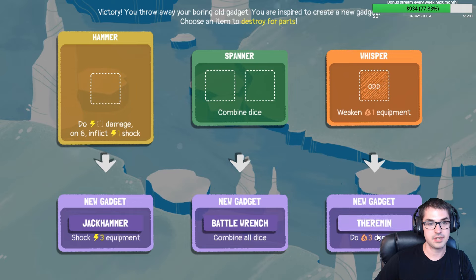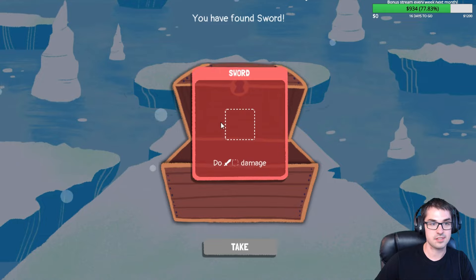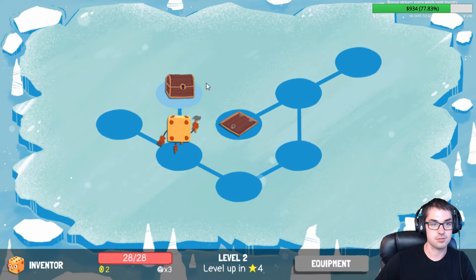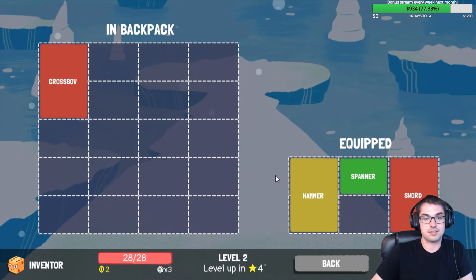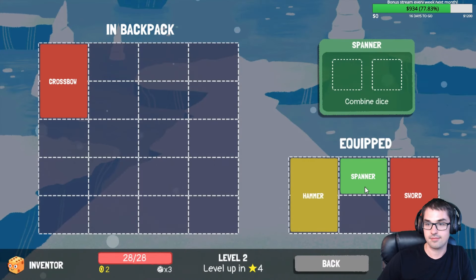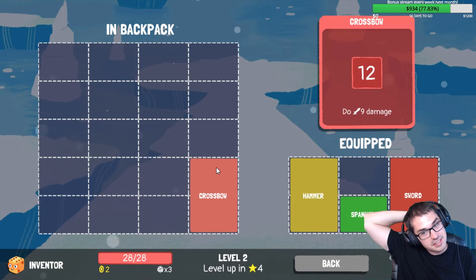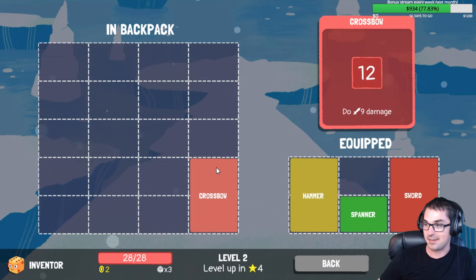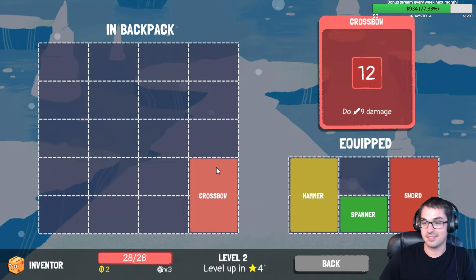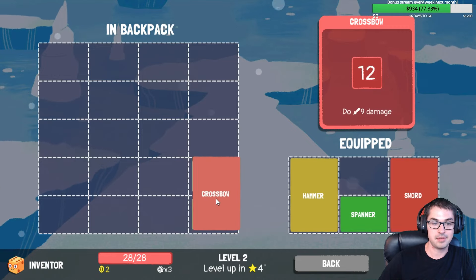Do three earth damage, sure. Get an extra dice. We get two more pieces of equipment: the sword to do some damage, and the crossbow to also do some damage. Thief is so consistently OP. My experience with Thief is usually dying in the first five combats, and then winning if I get past that. Screw Spanner.